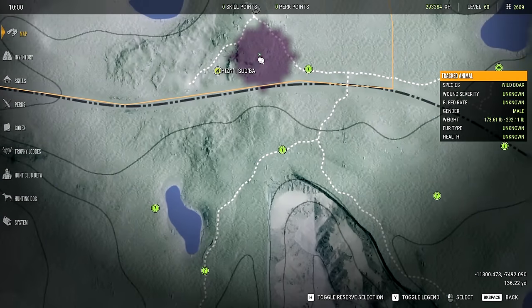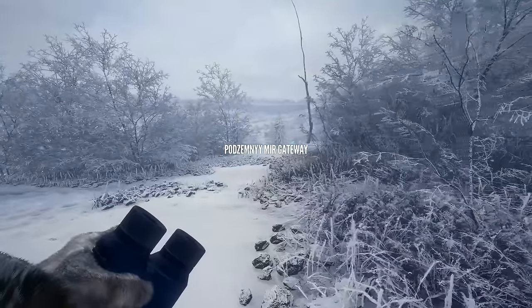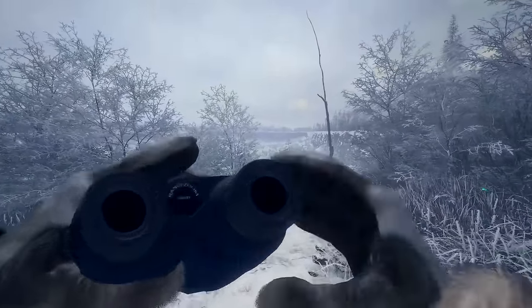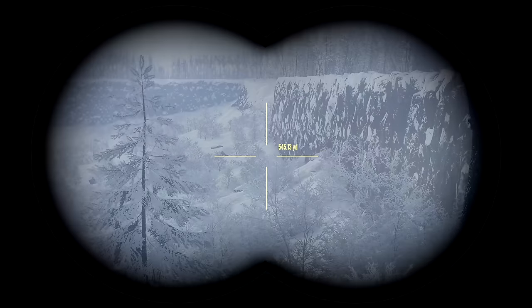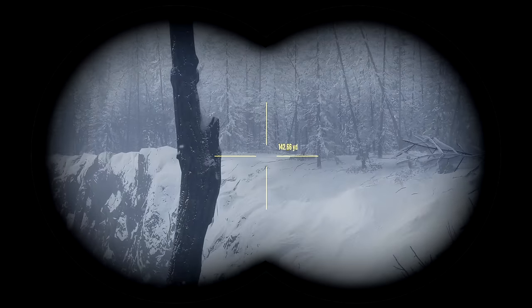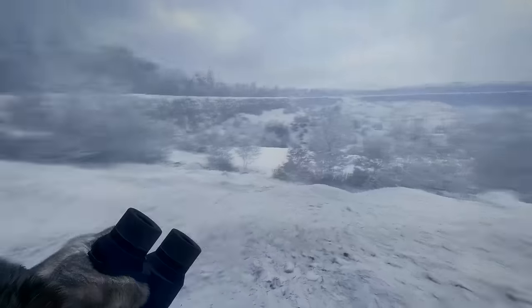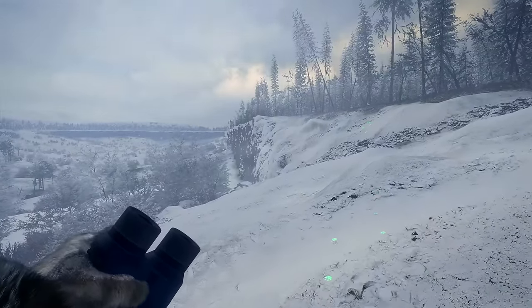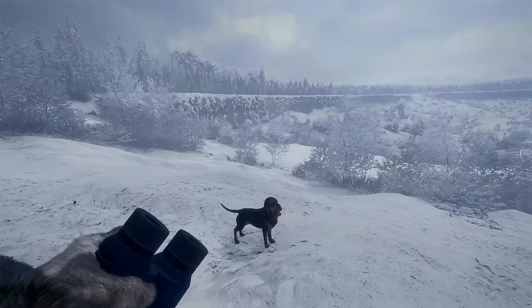We are kind of heading in the right direction. Holy crap — what a place. There's got to be something down in there. Let's circle around and go up on top here. Yeah, that's the way we want to go — we'll just follow the edge and see if we can spot anything.